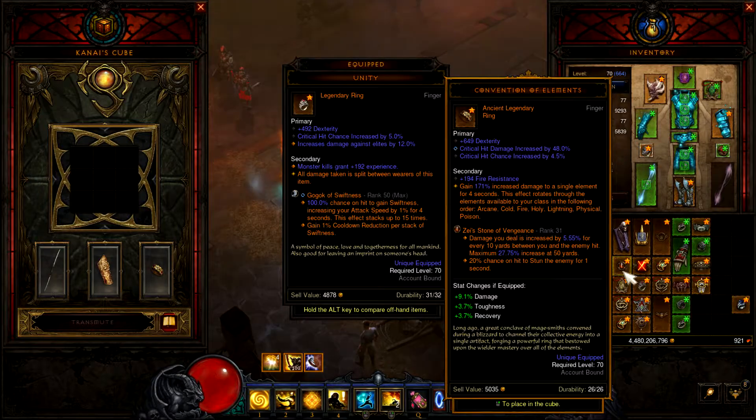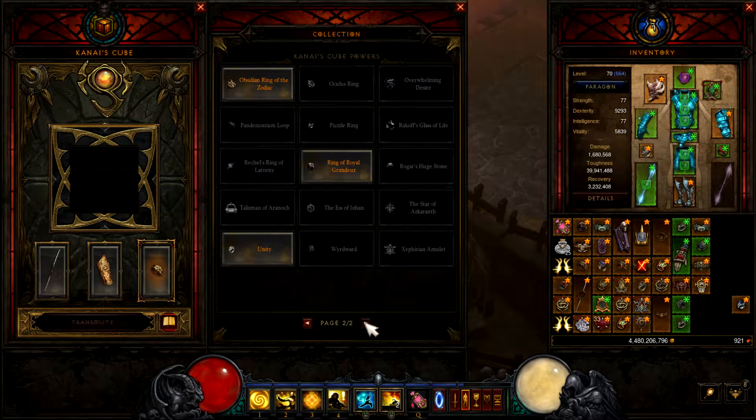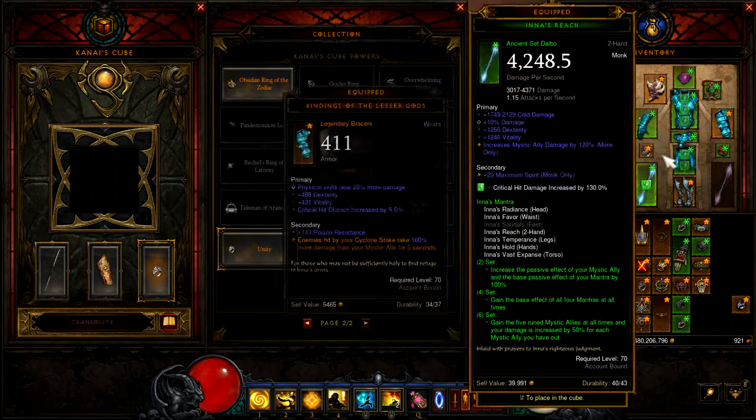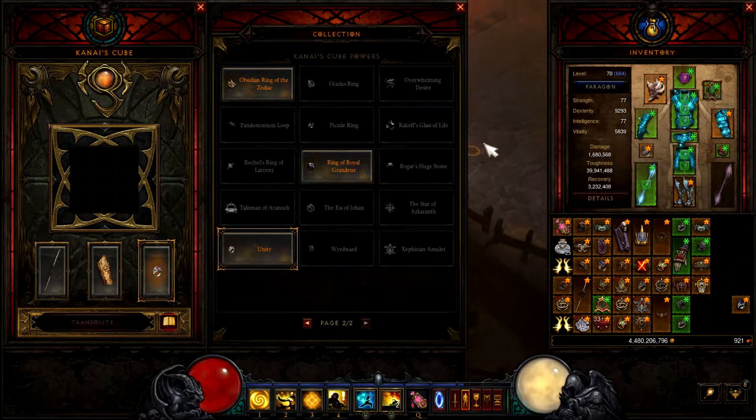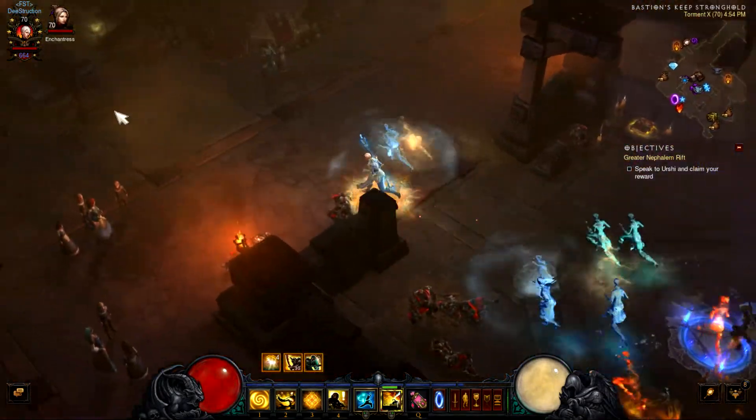Look at that — I do have an Ancient Convention of Elements! Alright, that's what I'll do then. I can change this to Unity and switch this out for my Convention of Elements, giving myself more damage.